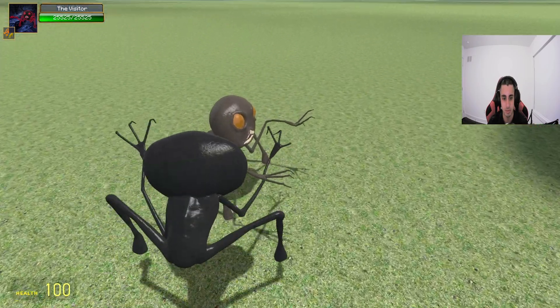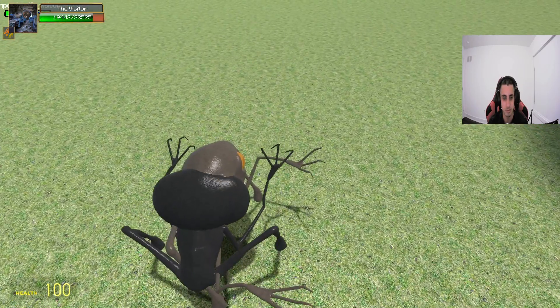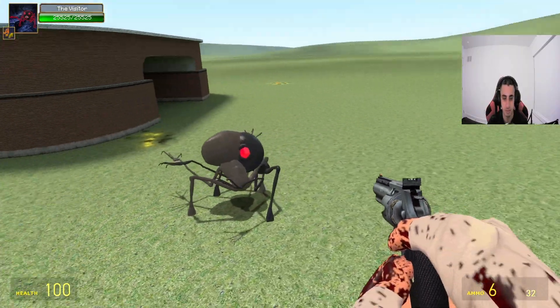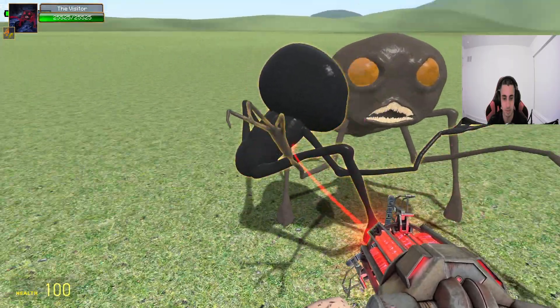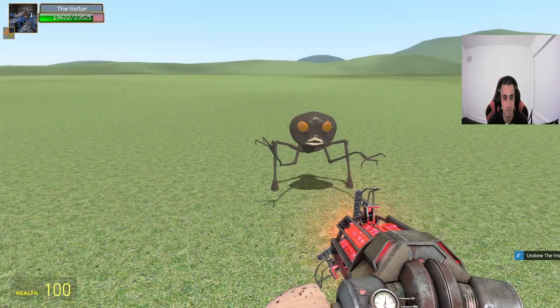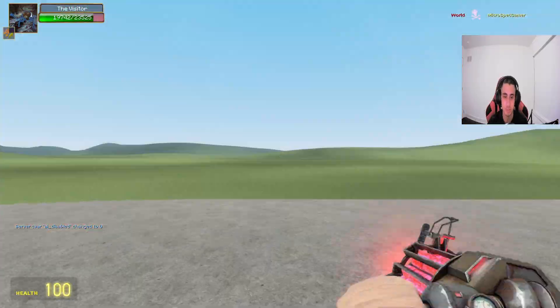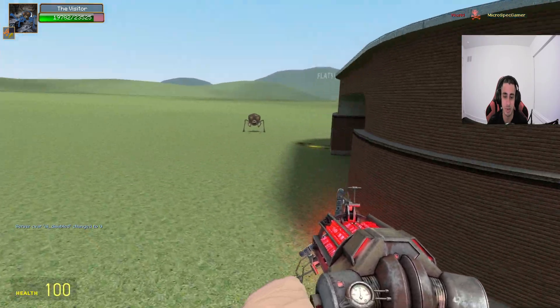I'm not sure what the ability does exactly — it doesn't really describe it. I'm going to make this guy fight me because I might have a better chance against him. The other one would kill me immediately. Scratch what I said — he killed me right when I enabled him.